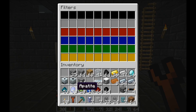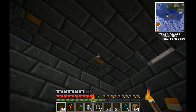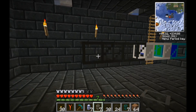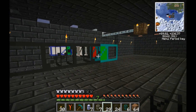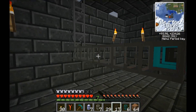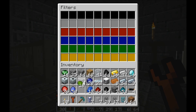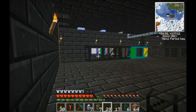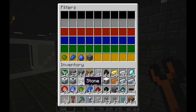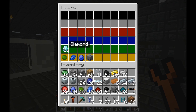The first blue pipe is a teleport pipe — it's going to be our input, and we're going to teleport items to it from other places. This diamond pipe I'm now filling up is basically a filter system. It lets you direct items in any direction you want. You get four of them per diamond, which is not bad considering how useful these pipes are.